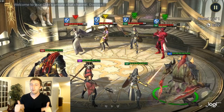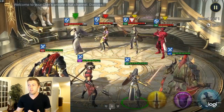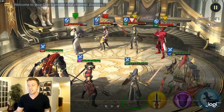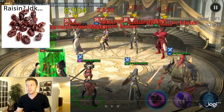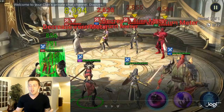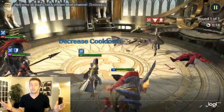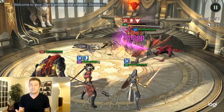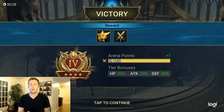Let me pull up some arena footage to help us get a better understanding of what is and what isn't a debuff. Right here, decrease turn meter — that is a debuff — as well as provoke, which is the debuff you're familiar with, a red box on your opponent. But not every single debuff has a red box associated with it. Raisin is a really good example of landing debuffs because every single one of his attacks involves a different one. His A1 has the ability to remove a buff from an opponent — that counts as a debuff. His A2 is weakened and defense down, and his A3 decreases the turn meter, which is also a debuff.